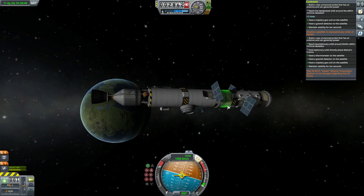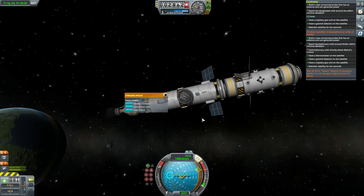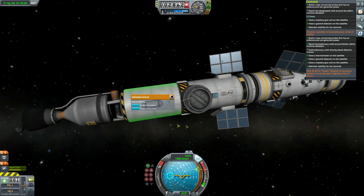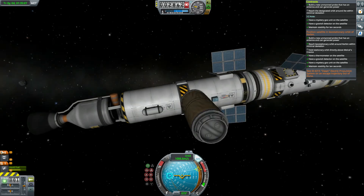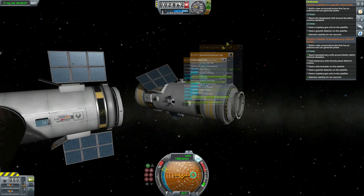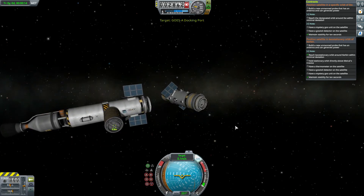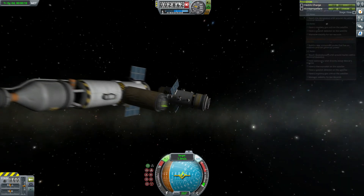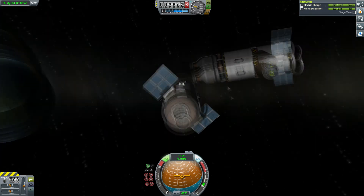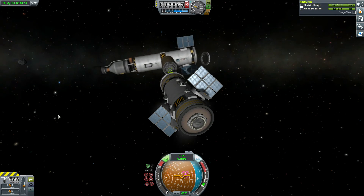Let's do what we came here to do, which is test out if this thing will dock to this. We're gonna face the sun so we can actually see what we're doing. Let's open the airlock — nice. Let's separate our stages here. Let's control this guy — good, he does have control. Last time I did this I forgot to put the RGU on there. Let's control from here, let's target this, and let's turn on our RCS.